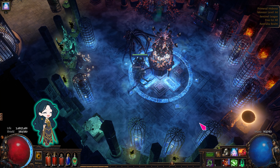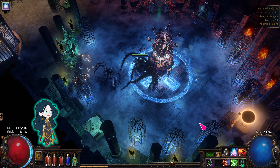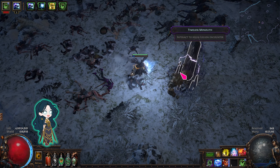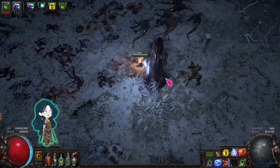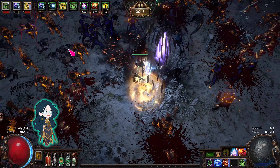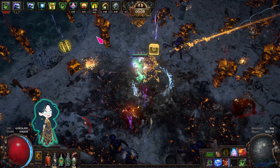Hi everyone, it's Kay! Welcome to my spectre bank guide! Most of the good spectres in Path of Exile are difficult to get. They are only available from special content, such as Legion encounters, or the corpse disappears quickly. So it's a good idea to save them in a spectre bank.